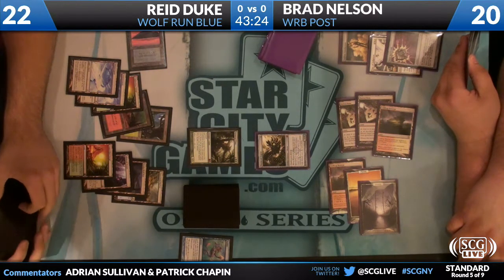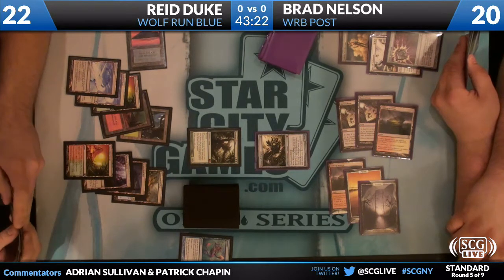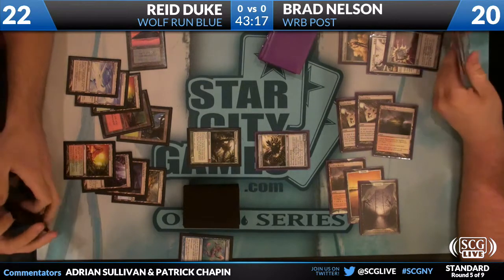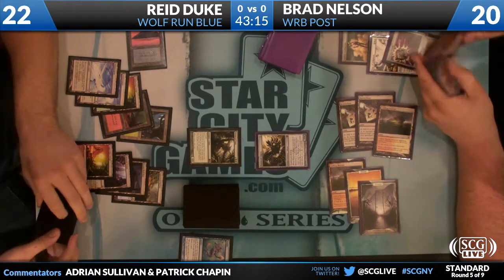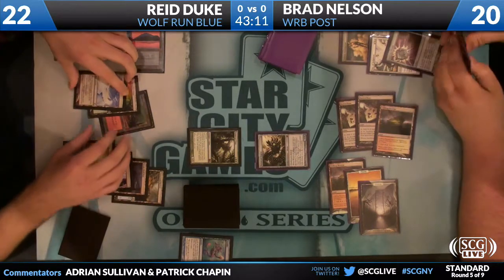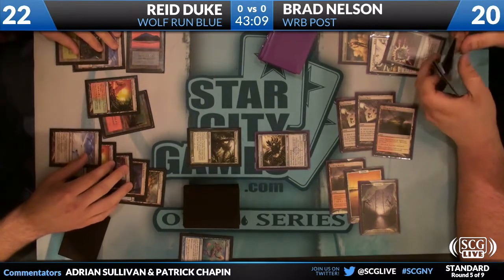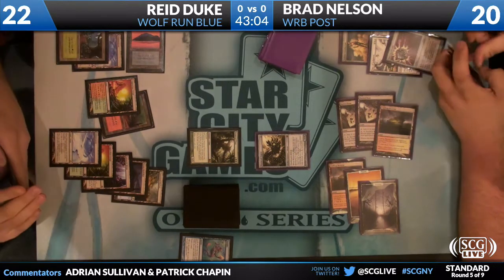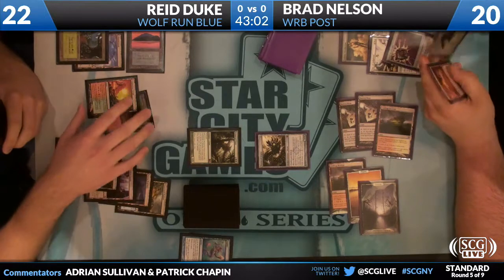The worst thing that could happen is if he wastes his time doing that and Brad drops a Tumble Magnet, and suddenly it's like — wait, could I actually lose this game? However, he's up to 10 mana, meaning he's actually not that far off. Particularly if he gets to hit with Primeval Titan, putting him at 12. It only takes 14 mana to kill in one hit.